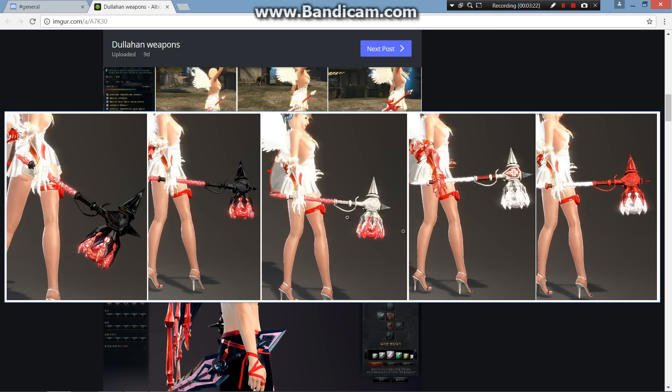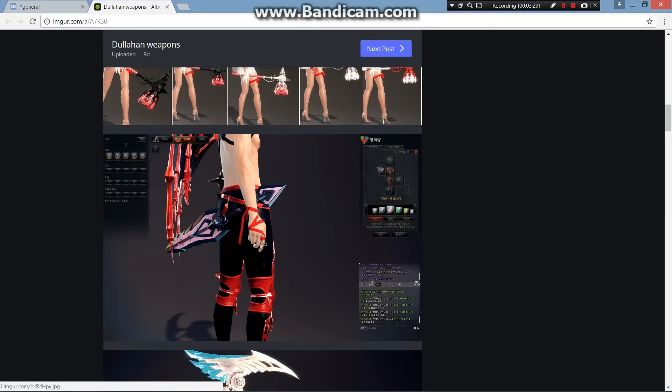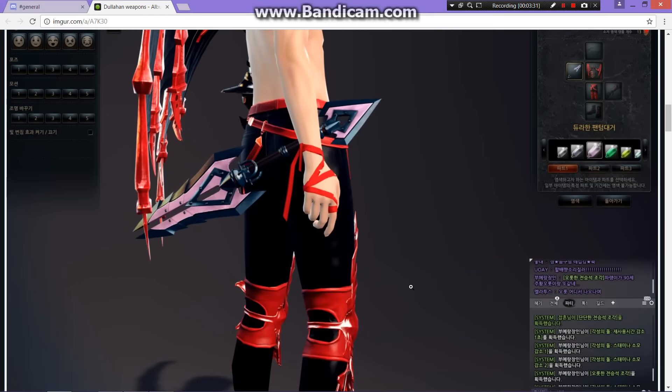Yeah, this person did a really good job with color schemes — really nice. And then the phantom dagger for Silas. It looks alright in my opinion, though I think Regina's dagger looks the best.